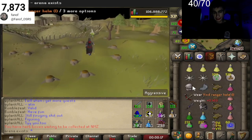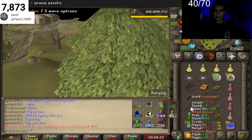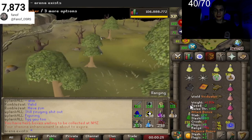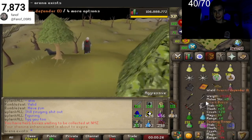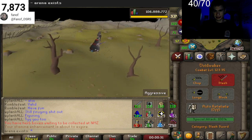The sequence goes: Entangle, Surge, then 3-way switch - Shield, Bow, Helmet. And then either Void Waker, or we can camp a DFS, Defender, Melee Helmet - it's a special attack.